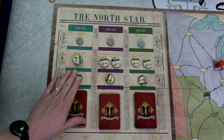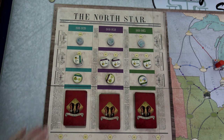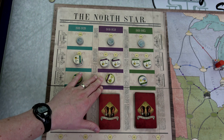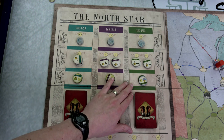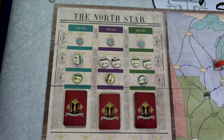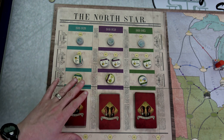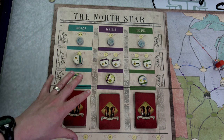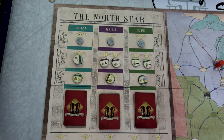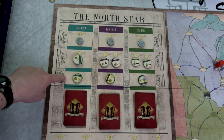On this side of the board you can see the three different eras: 1800 to 1839, 1840 to 1859, and 1860 to 1865. 1865 is when the Civil War ended and when slavery in the United States was more or less abolished. It's not perfect — it still isn't perfect today — but it's definitely better than it was in the 1800s.